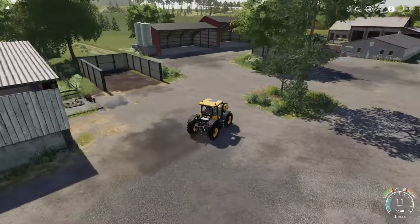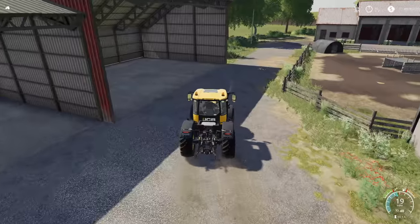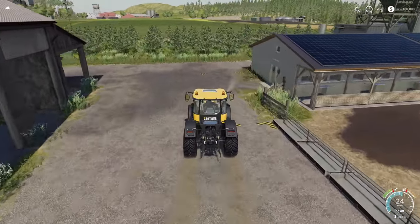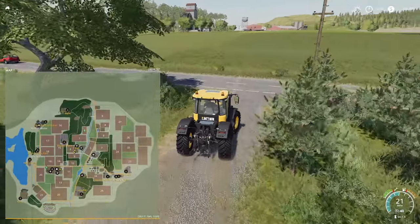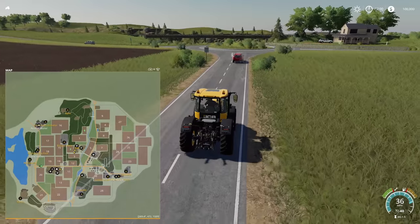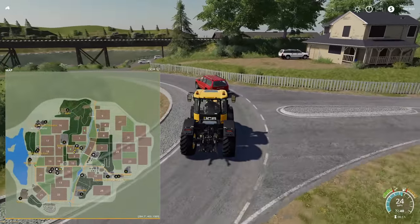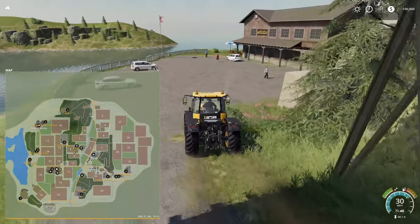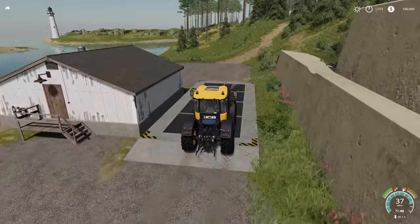This map is insanely beautiful - the creators did an amazing job. This is an American map, so keep that in mind if you're looking for one. There's storage for all kinds of stuff. Let's jump out onto the road and hang a left to make our way around the farm. There's a sell point up here - we have a restaurant right here.